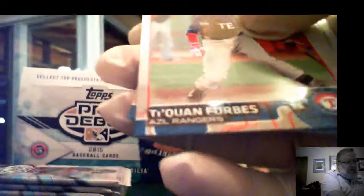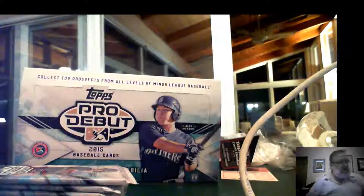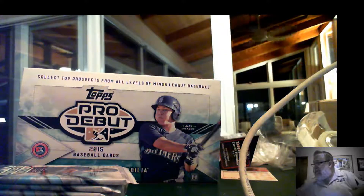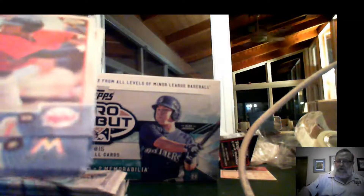We have Grant Hawken, Duquan Forbes, AJ Reid, Mike Freeman, Bradley Zimmer, Alex Jackson, Lucas Simms, and Justin O'Connor. Spot five for bases. Cycle back around, tying them back up. Nick Gordon, Tyler Colick, Renato Nunez, Alex Jackson distinguished debut, Juan Irina, Josh Harder, Rob Kaminsky, and Colin Moran.